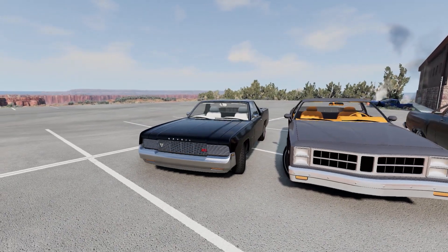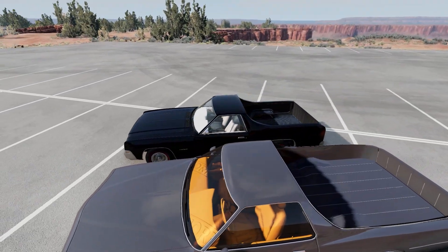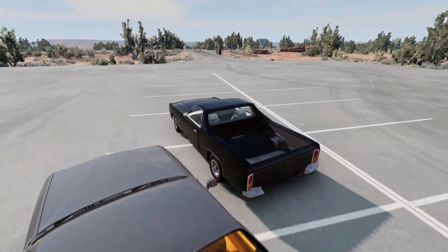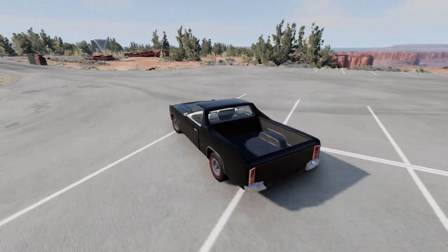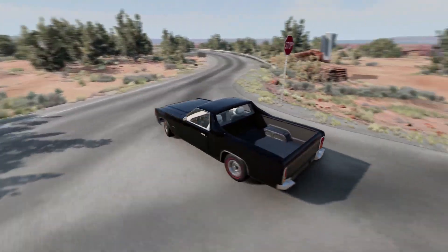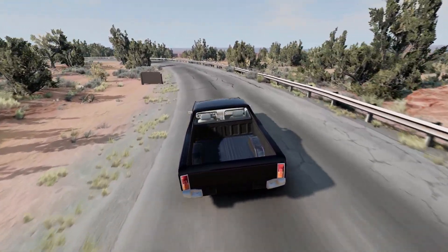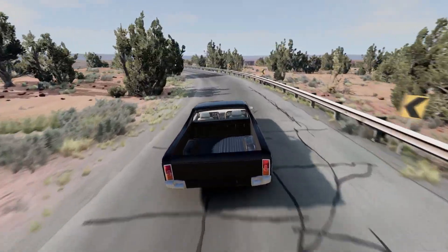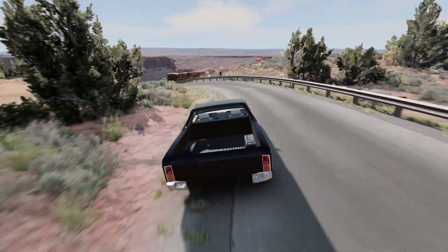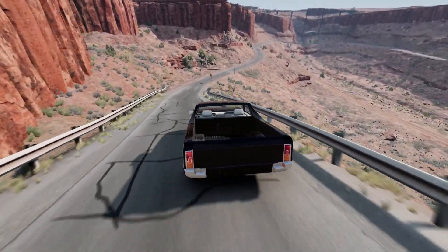Let's start with the Barstow and see if we can get this thing to even move. The back end of this bad boy is very slippy — it wants to get away from you in a hurry. I can only assume that a lot of these are going to be this way, especially the rear-wheel drive, because there's just no weight back there. I mean, it's a truck bed. But I am such a fan of the Ute style — so, so cool.